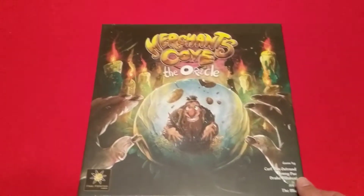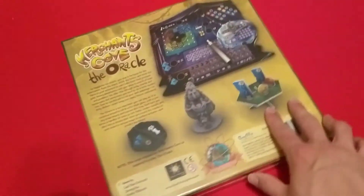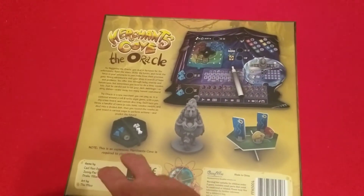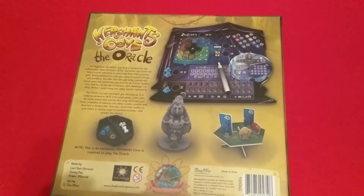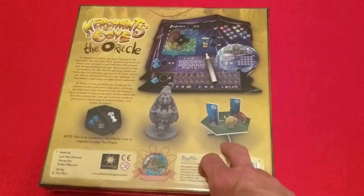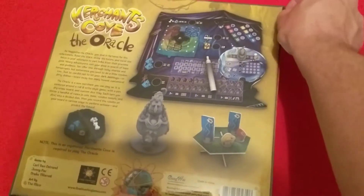We got the Oracle expansion, so let's check that out. Got the back of the box, the defining dish with the different things you drop in for the roll-and-write aspect of this character, her miniature, the goods table, and some of the goods. Let's get this open.